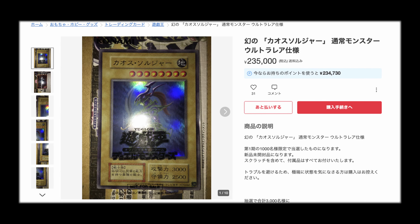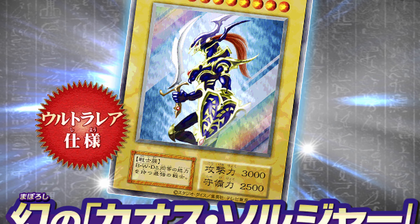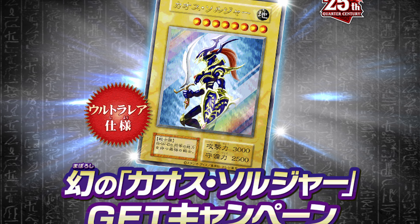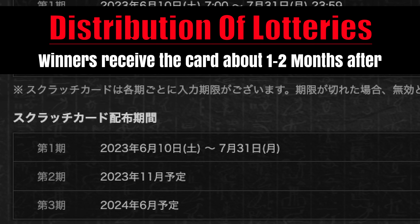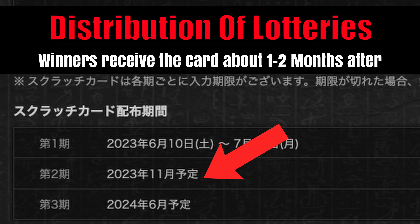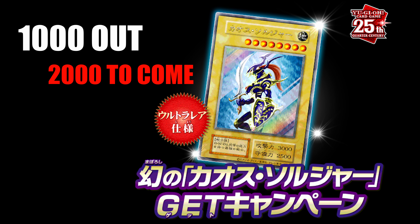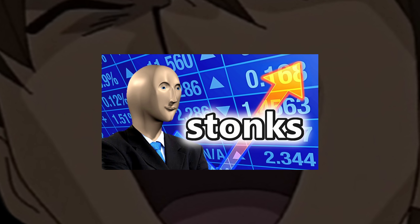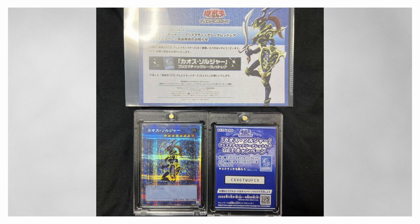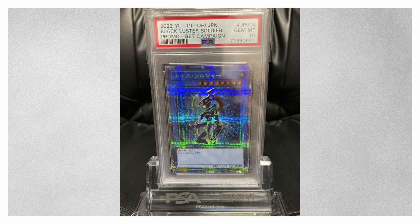Just today the first copies are on the market and you can actually buy the card — and boy was I wrong. The important thing to know is that this card is going to be given out in a total of three waves with 1000 copies each. The first wave of 1000 copies finished being distributed just now. The next ones will probably be given out in January 2024 and the last 1000 copies sometime in summer next year. So until we have the full 3000 copies on the market there is still some time to pass. This is why I expected a very high release price, because it is the only Get Campaign card which Konami did not give out all 3000 copies at once. In the past, for example, this prismatic secret rare Black Luster Soldier had the exact same lottery ticket system for distribution but was given out in one big wave of 3000 copies.